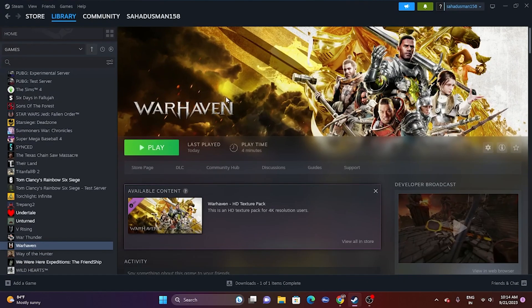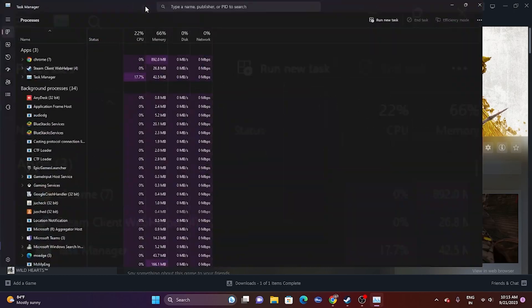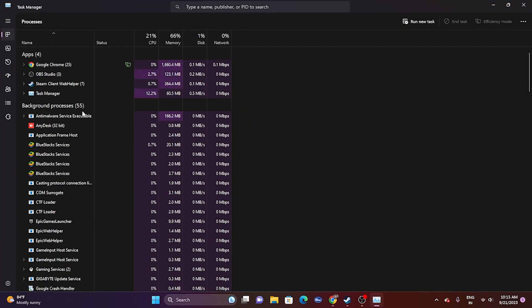The next fix is to close all overlay applications, which is one of the main reasons for crashing. Open Task Manager and check the background processes — there may be 50+ apps running. Remove unwanted applications such as Discord, RivaTuner, MSI Afterburner, etc. Once you've removed the unwanted background apps, try launching the game.